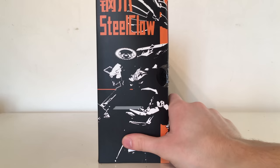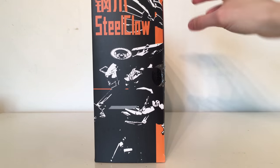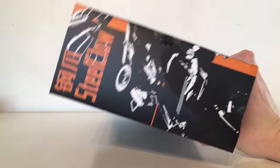The other side of the packaging has a silhouette of Bone Crusher in his robot mode, or as they're calling him here, Steel Claw. The other side of the packaging has another silhouette of Bone Crusher in his vehicle mode, and finally the other side has an upside-down image of the same silhouette we saw on the other side of the box.